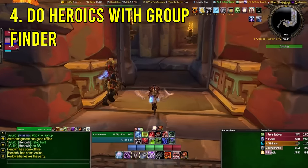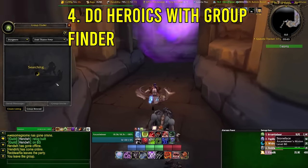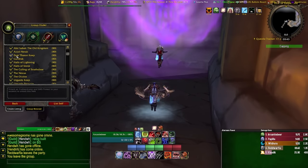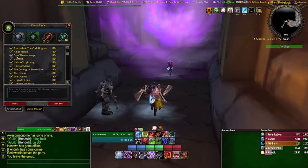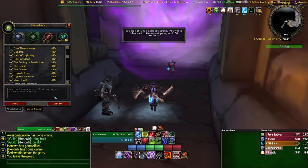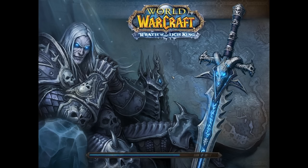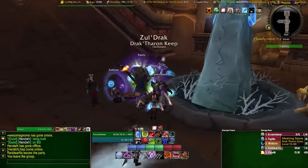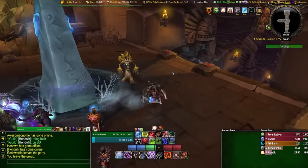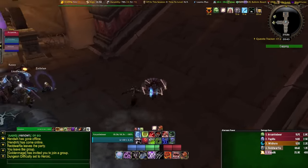The next tip: actually do heroics for the gear and the emblems. List yourself in the group finder rather than going on the LFG bulletin board. You can get groups even faster than with the dungeon finder, from my experience playing on private servers. The LFG tool that Blizzard implemented is actually way better than the dungeon finder, funny enough. The only problem is if you're playing a free warrior or a ret paladin in Wrath, you're going to be waiting hours for someone to finally be desperate enough to invite you.